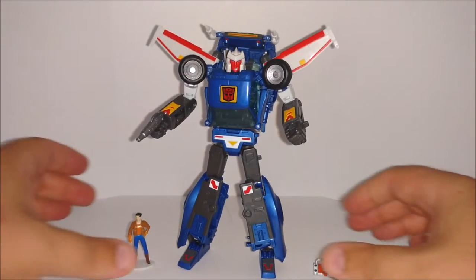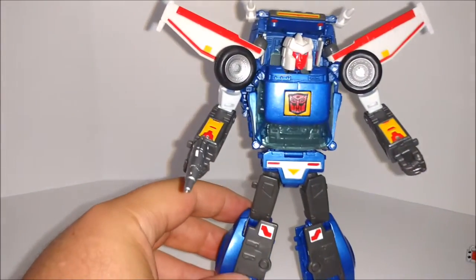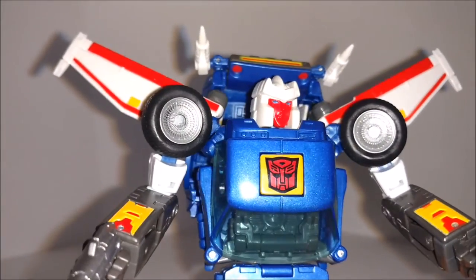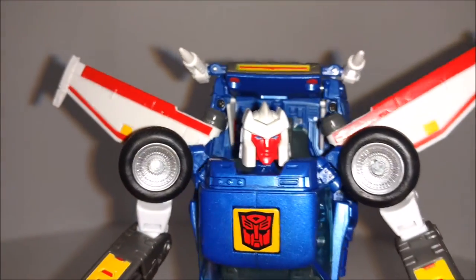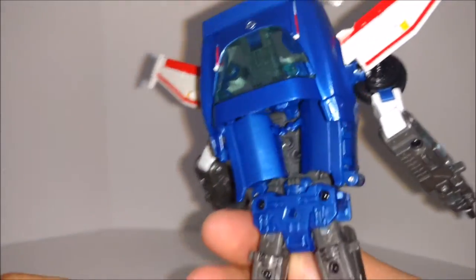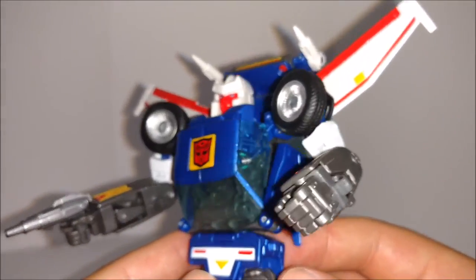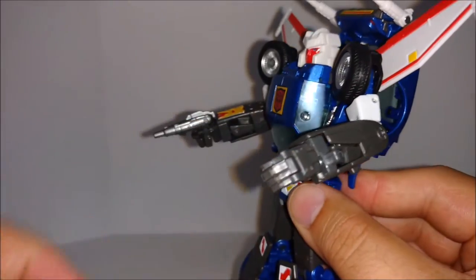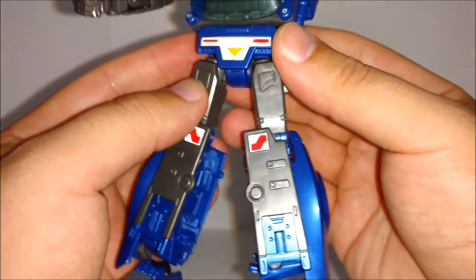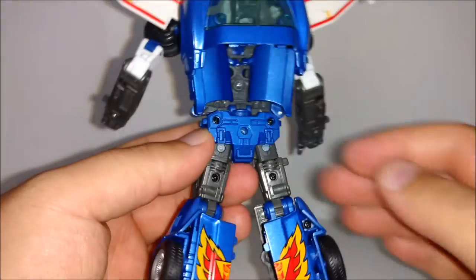There's Tracks in his robot mode. Let's go close up — real nice figure, real nice details, red face just like the cartoon, got the Autobot symbol in there. The back attaches to here, the doors open up and attach back there — it's a little bit hollow in there but it looks good. Fingers articulate a little, and he holds the gun real good too. Very true to the G1 version.